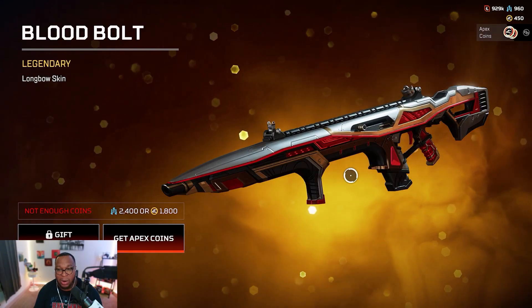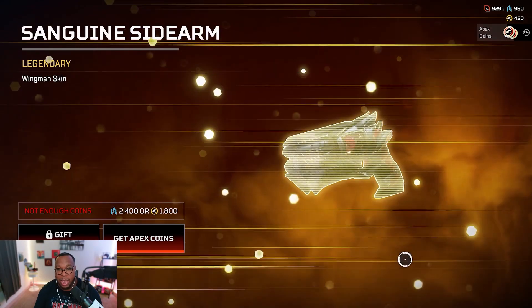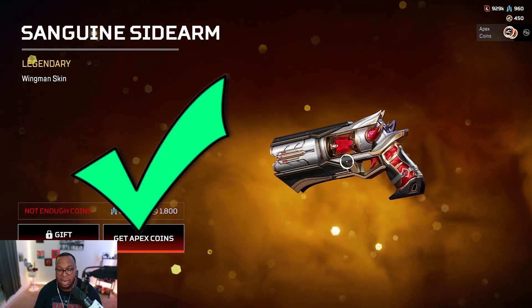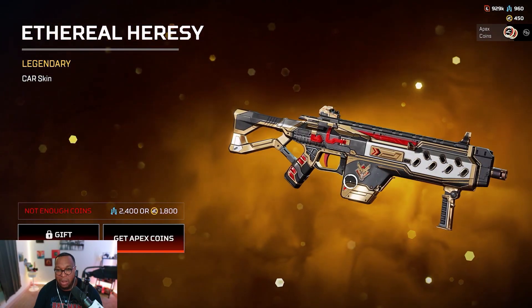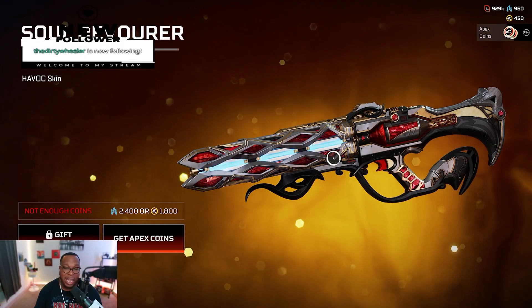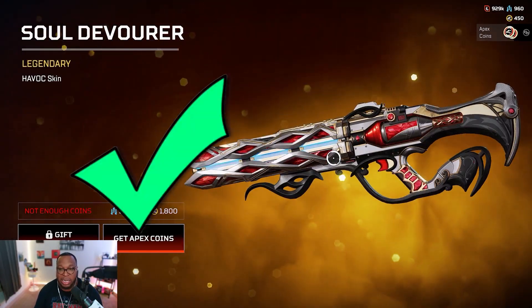R99 — this is fire, I like this one. Longbow — I like this one. Wingman — y'all like this wingman? I like this wingman skin, that's a dub. CAR skin — even though all these look the same, I like this one.